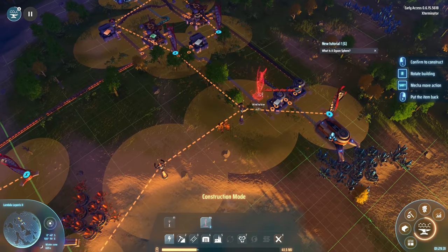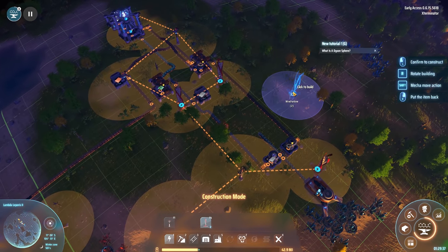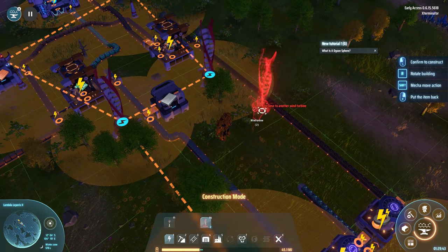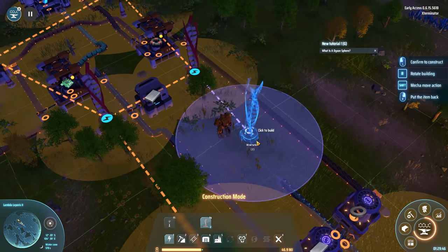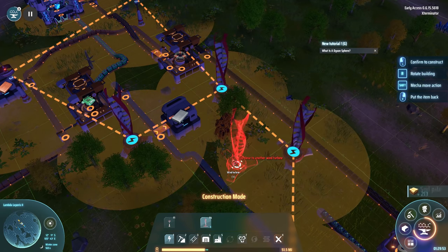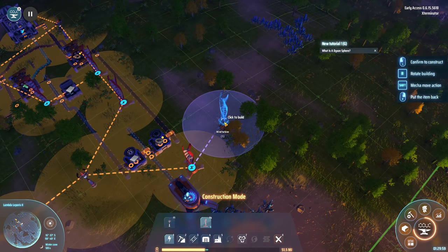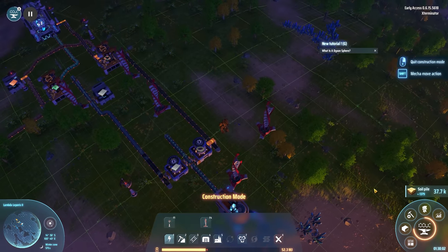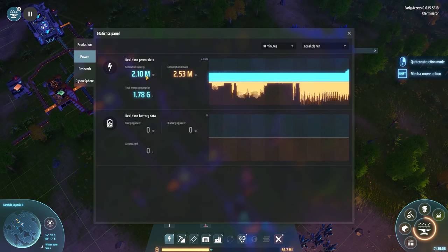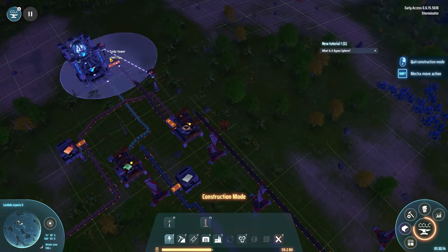Let's see where else we can put some power smelting. I think really ideally I would actually just have a full power area. There's apparently a limit — too close. Let's put another one out here. Again, very spaghetti-ish, but that's fine. So if we now look at our power graph, we can see we're still consuming maybe slightly more than we're generating, but it seems to be a bit better. These take quite a lot of power, I think that's the main issue here.